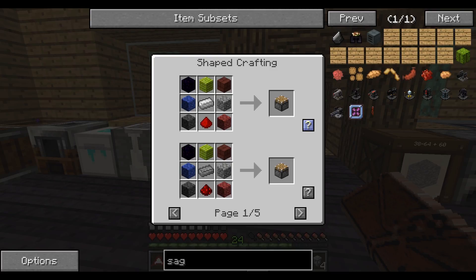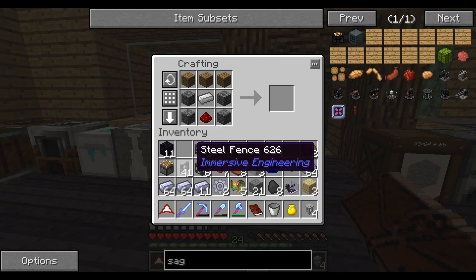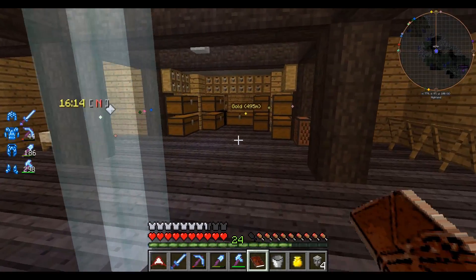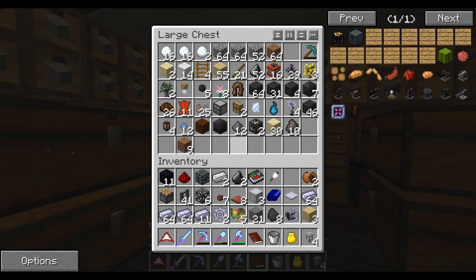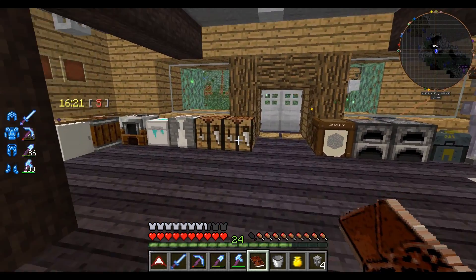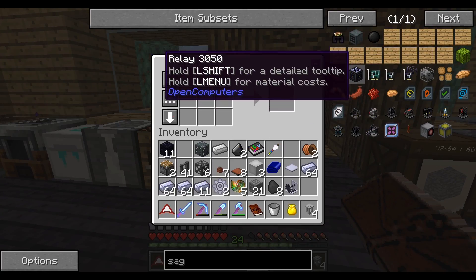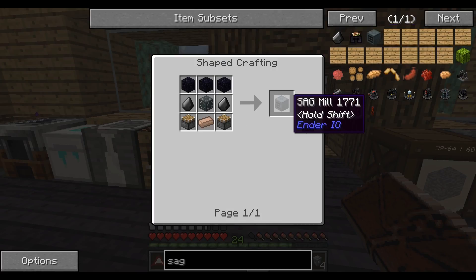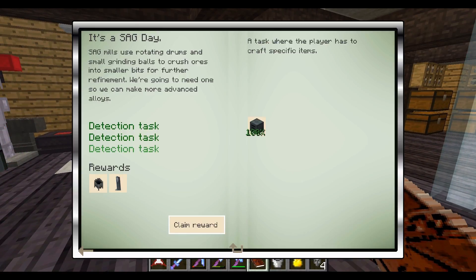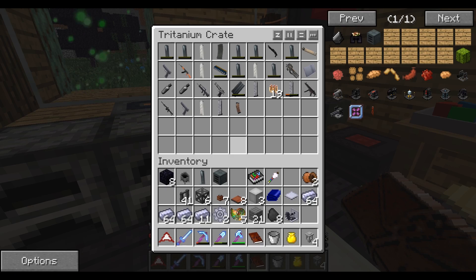Going to need obsidian apparently - didn't grab enough cobblestone either. There we go - SAG mill, voila! We get more things to craft.